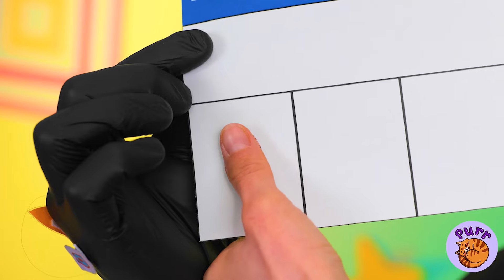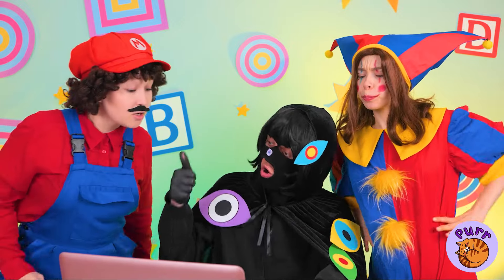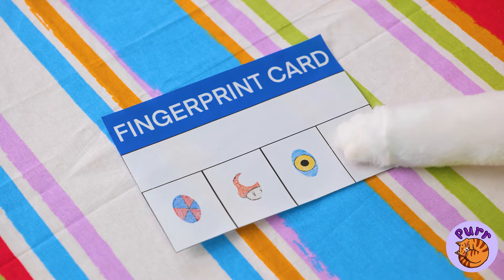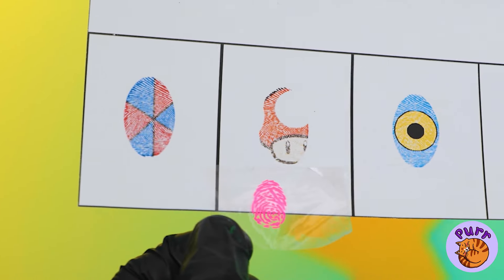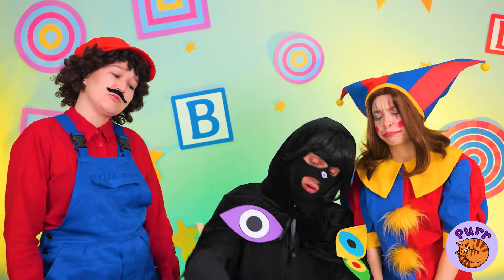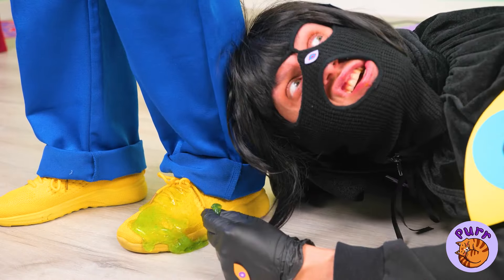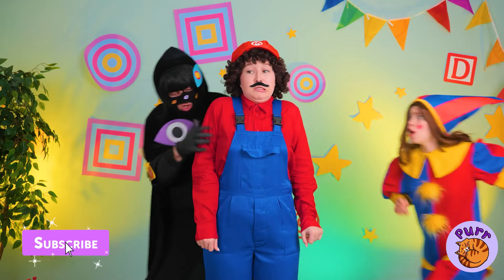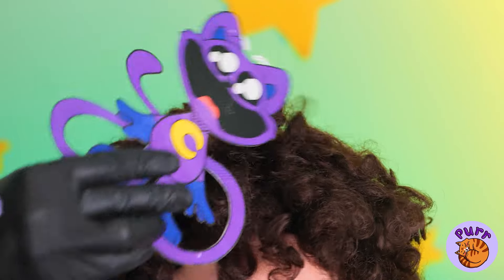Now make sure we've got all the guests. Do any of these match the fingerprint we found? Guess we're at another dead end. Wait — Mario! That slime looks familiar. You've been caught red-handed — well, green-footed! Quick, check under the hat. Yep, it's Kitty's present!